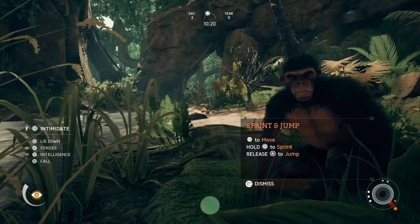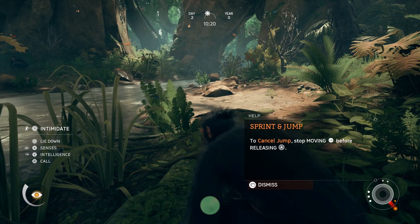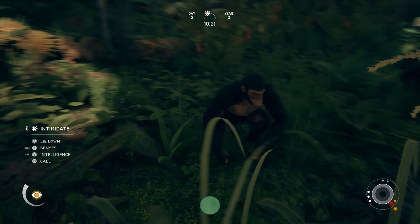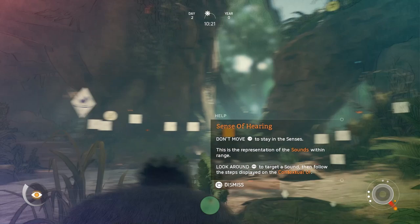Now we're playing as an adult in our colony, and our objective is to find the lost child — you can actually hear him scream in the background. On the left you can see the options: Intimidate, which is used when you encounter enemies or predators; lie down to sleep in our settlement; and senses — at this point hearing, smelling, and intelligence — which lets you identify things. We can also call or drive, but we don't really need that right now.